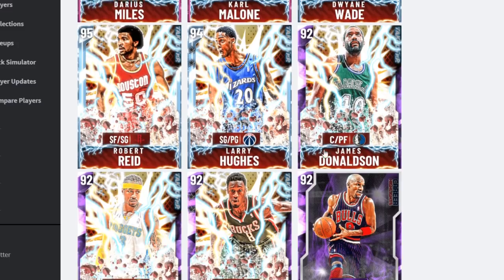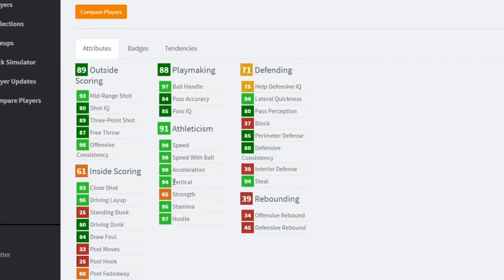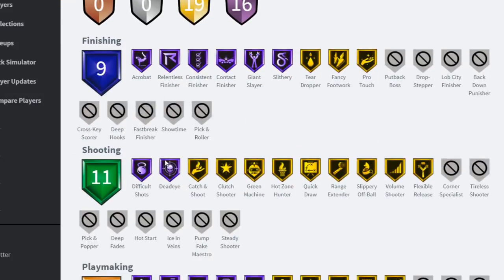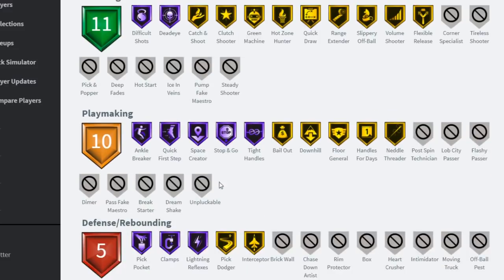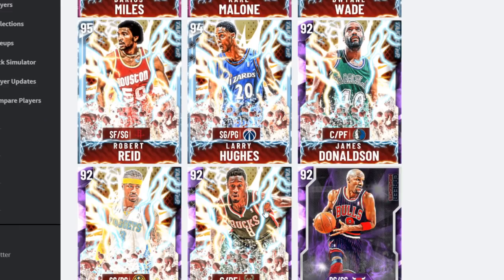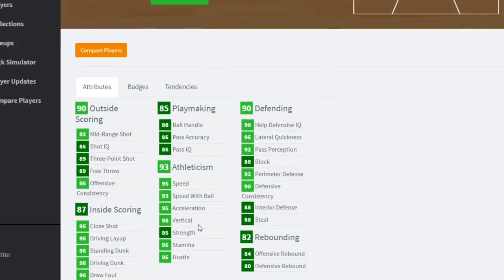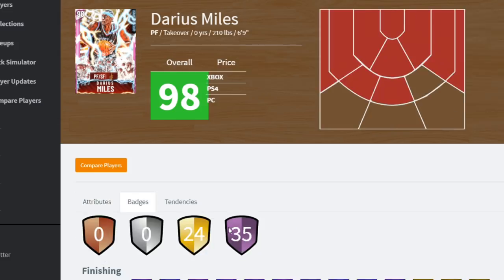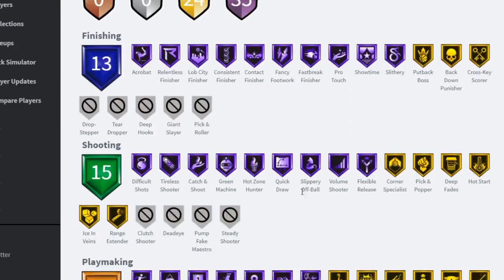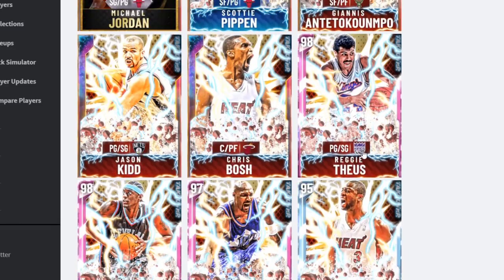Allen Iverson has interesting card art. He's got 89 three-pointer, 80 driving dunk, 96 speed, acrobat, difficult shots, ankle breaker Hall of Fame. They didn't give Allen Iverson as much as others - it's an amethyst though. I wonder if they'll slow down giving amethysts everything. Darius has 89 overall, 98 driving dunk - that card might not be bad. He's 6'9, small forward, with difficult shots, range extender, playmaking, and ankle breaker. Looking pretty solid.